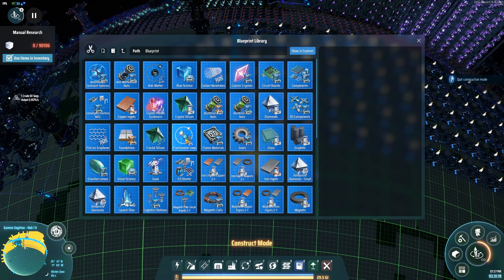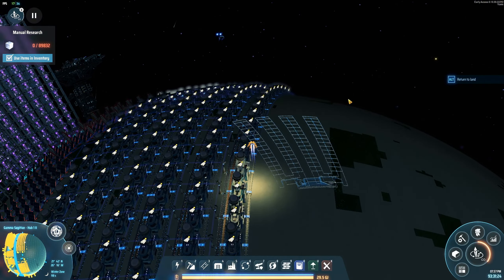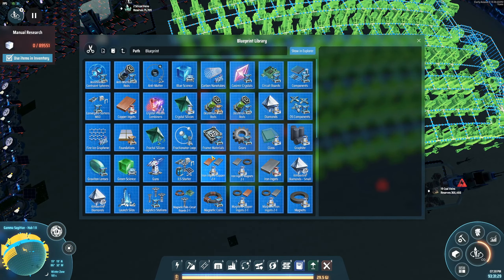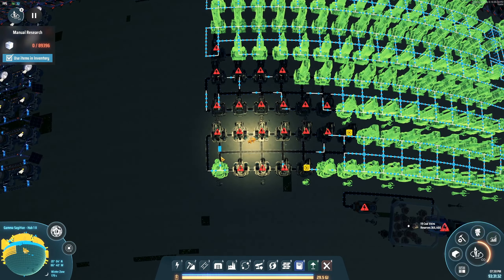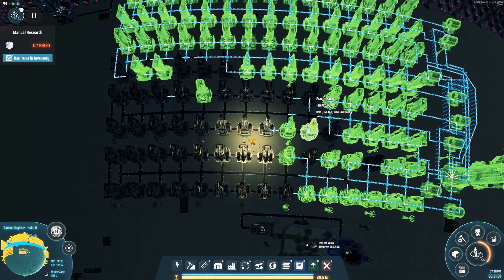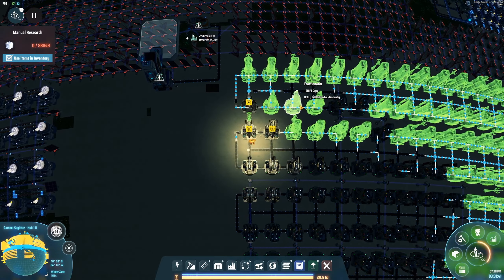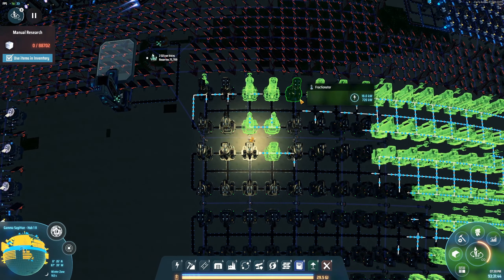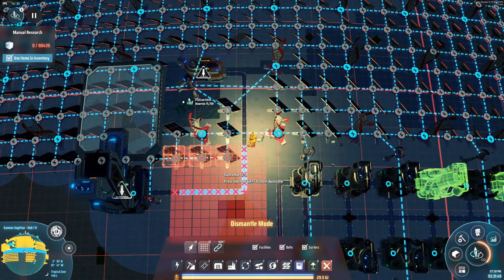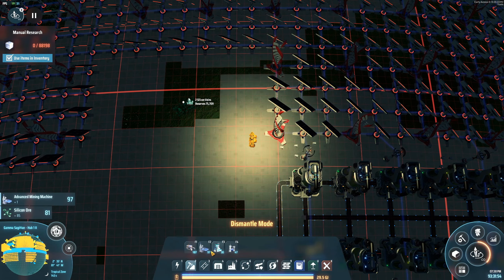Now we can put the blueprint down. This will get rid of another — is it 60 splitters? I should check — 120s — so one of these splitters had two fractionators, so yeah it's 60 splitters. Let's get rid of this thing and then we'll replace it with this.